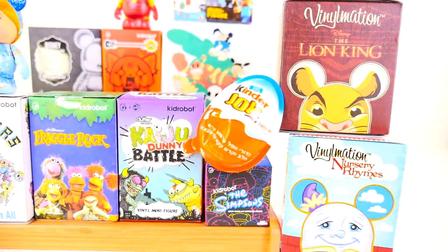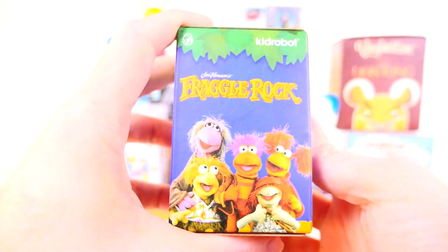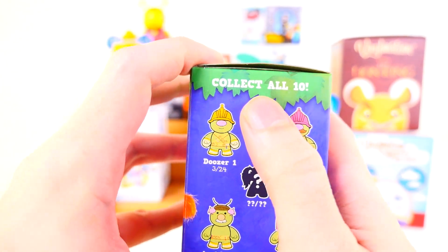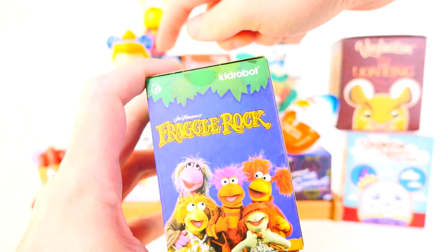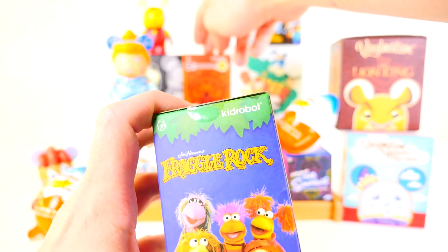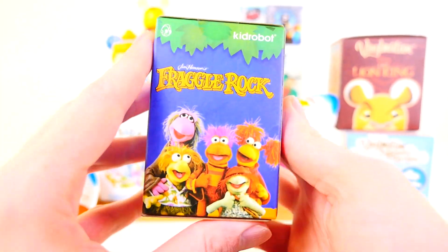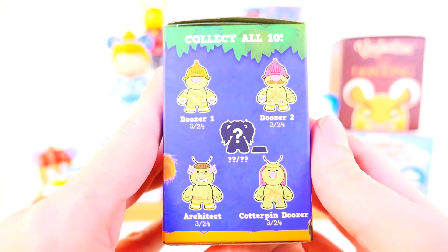We're going to start the video off by opening up the Kidrobot Fraggle Rock blind box first. Before I open this one up, I wanted to point out one thing about this specific set. It says collect all 10 — there's only 10 figures in this set. Whereas the Outsiders has 15, Aggretsuko has 16, and the Kaiju set actually has 18 figures. So this one has the least amount of figures to collect.